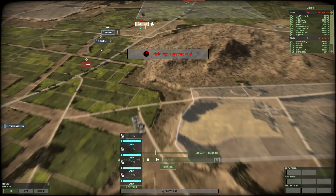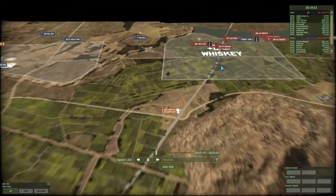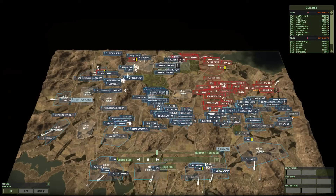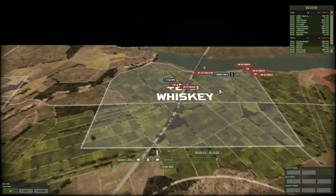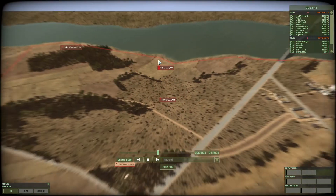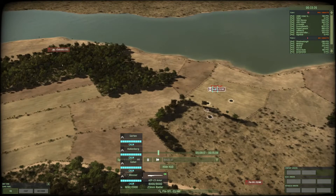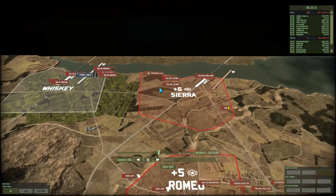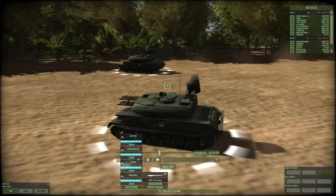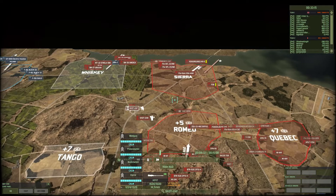Once we took this area you'll see there's at least 10 planes at any given time, all deploying to try to gain air superiority over this region. This assault was a complete success — we took Whiskey. There were always planes, people just spawning them in and we're destroying everything. They started putting some anti-air here but we had so many planes it didn't even matter. We probably lost more planes than they had anti-air guns.